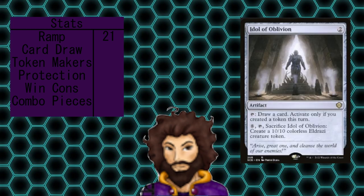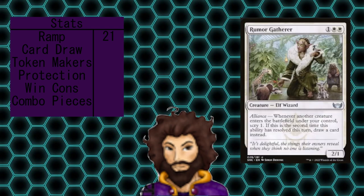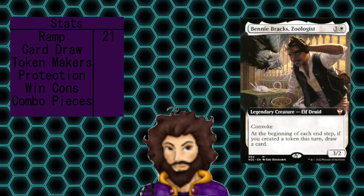Ob Nixilis is a card that is going to let us draw a card for having created a token — we should be able to do this basically every turn. Rumor Gatherer is offering a lot more card selection than card draw, but they do give us at least one card draw per turn, assuming they've seen two creatures ETB. Last up is Benny Brack's Zoologist, who lets us draw a card once a turn when we create a token. If we have ways — such as using our Bootlegger Stash — to generate tokens on opponents' turns by tapping lands to generate treasures, we could easily see this draw us four cards a round. Pretty, pretty strong.